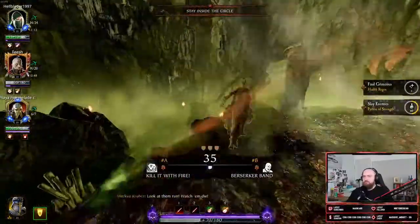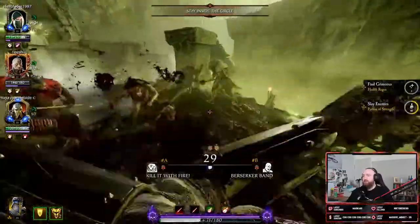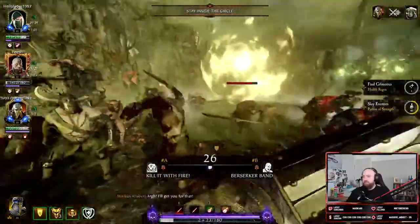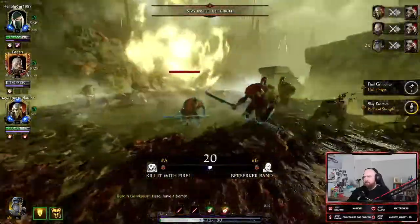We are lucky to be playing with a very good Ironbreaker in this team. As the event is reaching its climax and it's getting a bit hectic up top, they ult, pull everything on them, and then jump out giving us a lot more free space up top.